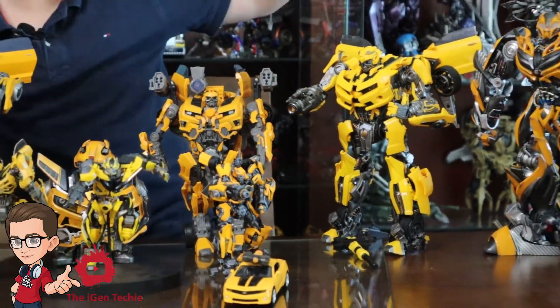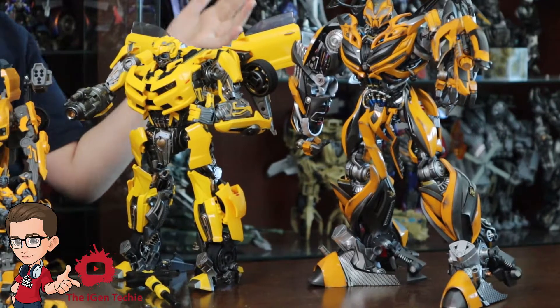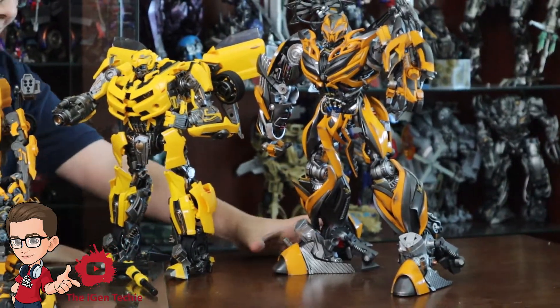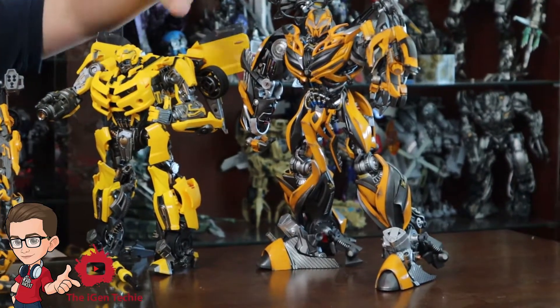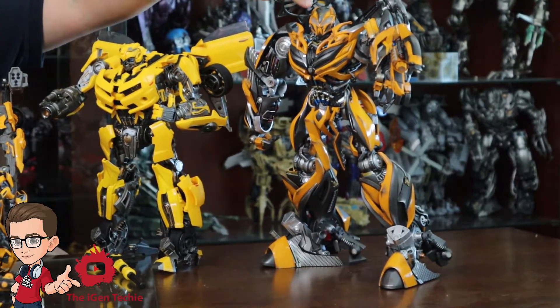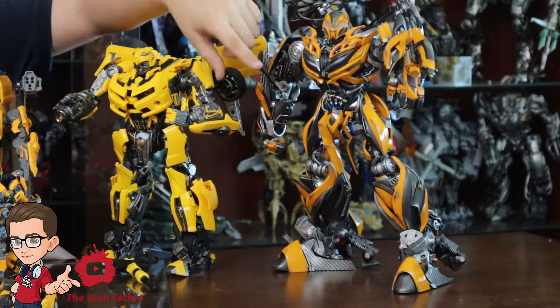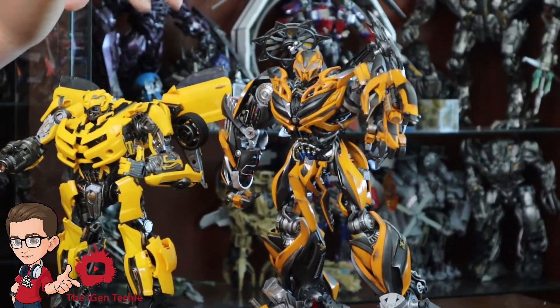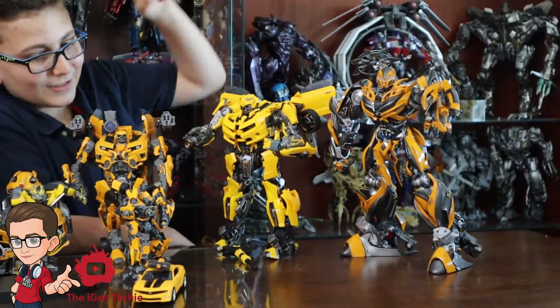Now we come to the Age of Extinction Bumblebee from Comicave. He's very accurate but he's old die-cast and you can't move him very well. He is pretty awesome though — his face, helmet, and face sculpt look fantastic. It is very accurate and I love this figure — it looks so good.